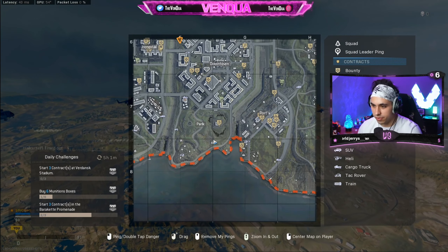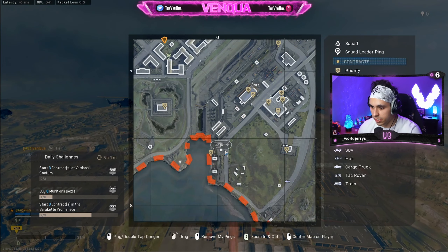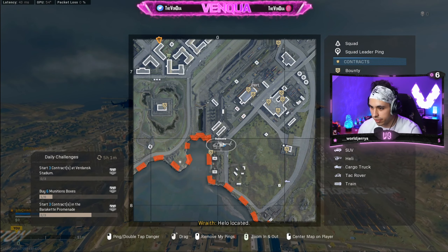So I ended up hopping into another game just so I can clarify where this last heli spawn by port is. It is right here, up by where all these big cranes are.